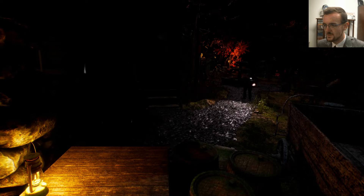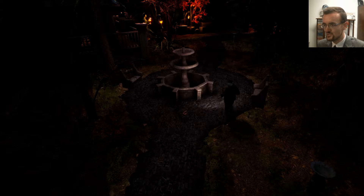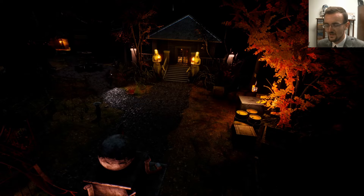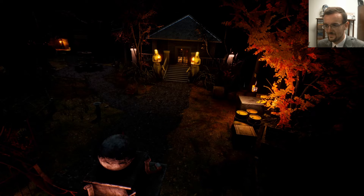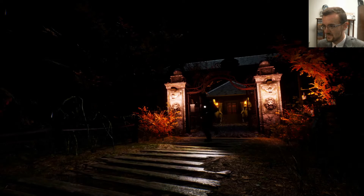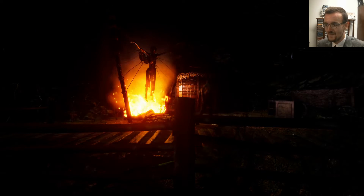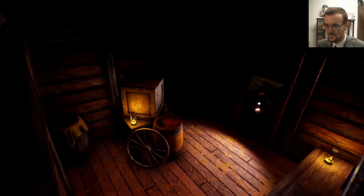How does one do the fighting? I hold right mouse button to aim, and then left mouse button to do the striking — or possibly the shooting a bit later when we graduate from fighting slices of bread. Let me head back to where we began and see if there was anything in that mystical barrel of mystery that was shown to us earlier.